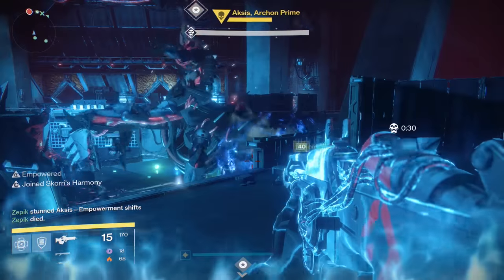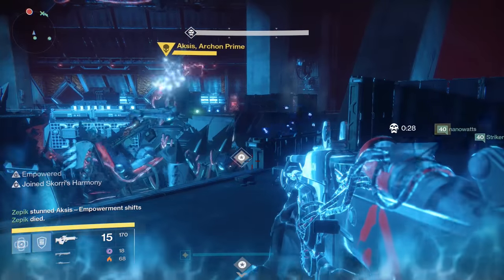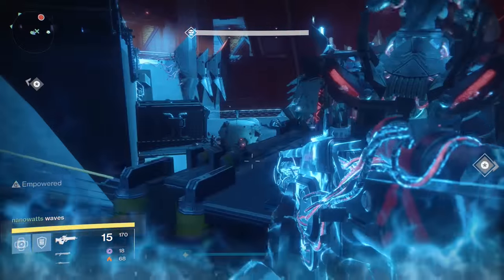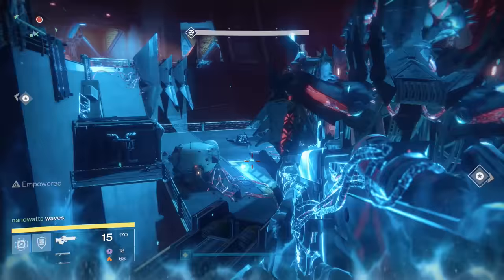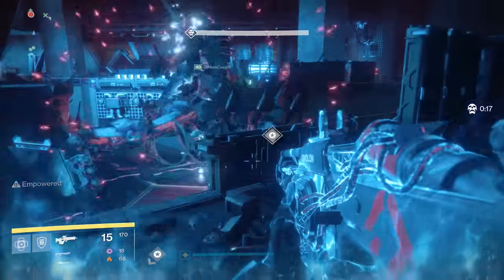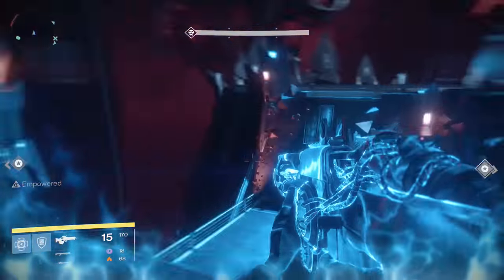Now that we kind of know what Young Wolf's Howl is capable of, let's check out the other exotic swords. Before we continue, I'm just going to tell you not to worry about Bolt Caster at all — it does considerably less damage than Raze Lighter and Dark Drinker to the point that it's not even worth mentioning.